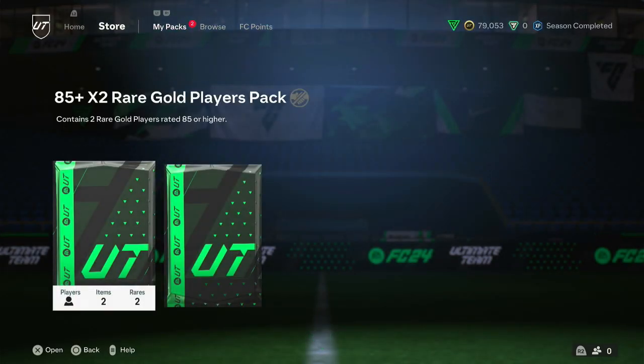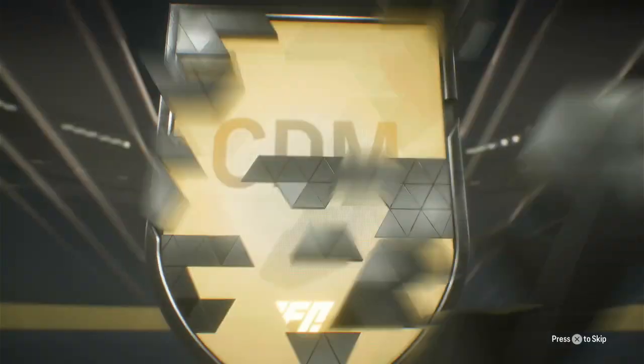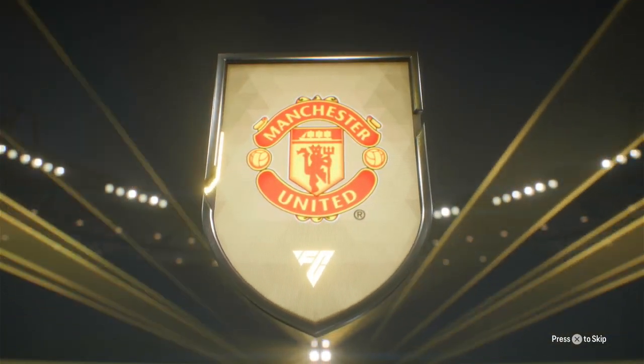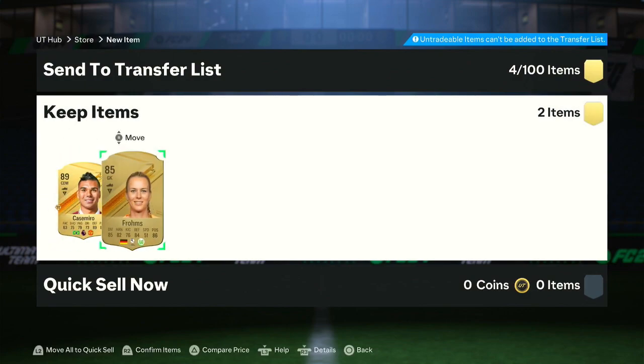Next up, we got the 85x2 pack. Can we pack ourselves a Centurion here? Only one way to find out. No, we do not - that's unfortunate. Brazil CDM - Casemiro, yep. An 89, not bad. We'll take the fodder that we can get.